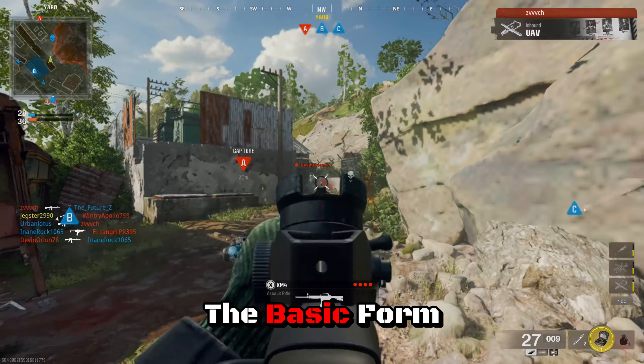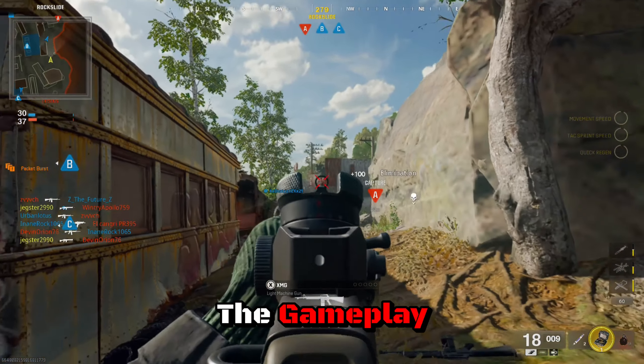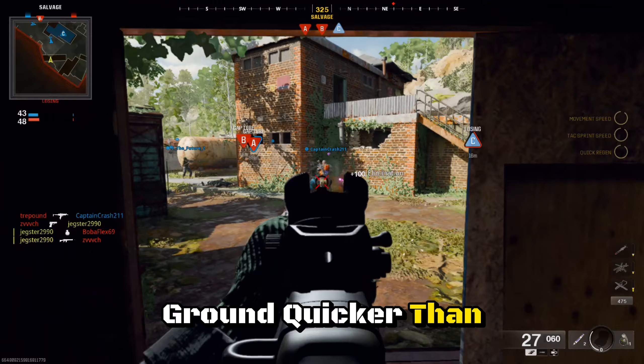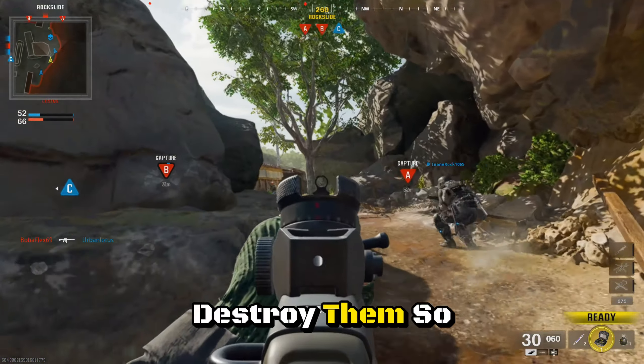This is the basic form as it comes — no attachments that you're seeing in the gameplay — and this thing is a showstopper. If you get the first shot on them you will put them in the ground quicker than you think, and they really can't do anything because you just destroy them so quickly.